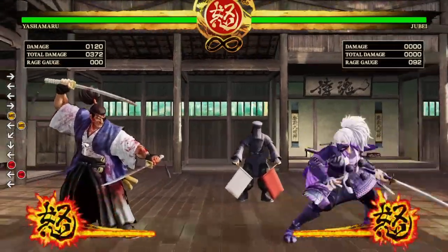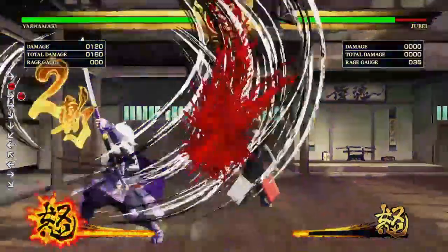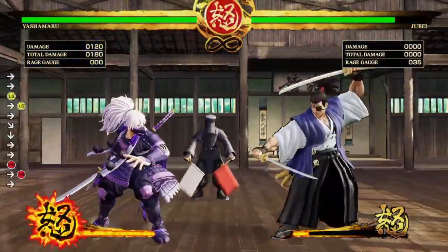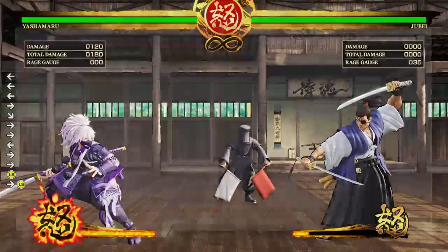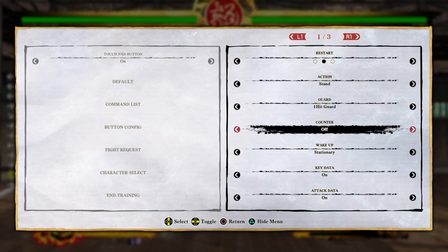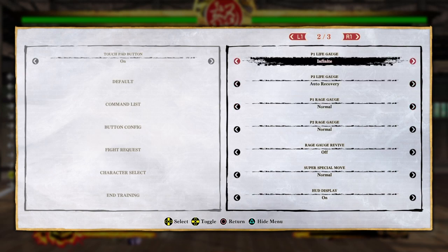I would prefer that you connect with his dragon punch hard version. And also, if you try to do it with the light, it doesn't connect at all. So again, the medium and the hard version of his uppercut motion attack will connect with that follow-up attack. But again, this can only be done while he's in rage mode. Because if he's in regular mode, then this won't work. Watch.